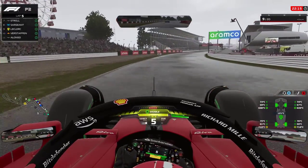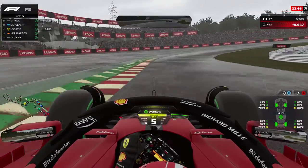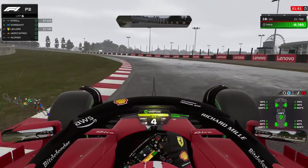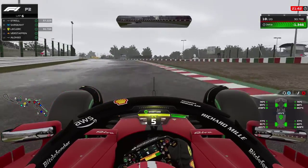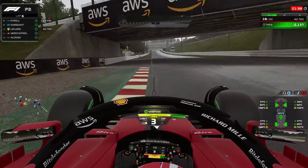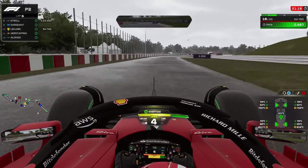Remember: full wet tires operate from 70 to 80 degrees Celsius, whereas intermediates are 80 to 90 degrees Celsius — so a lap or two will get them into the optimal window. Now going on board for one lap of fresh intermediate tires against the delta set on wet tires earlier in the session. In the S-section alone it's almost a second and a half gain — this is what happens in a real race if you make the undercut at the right time.